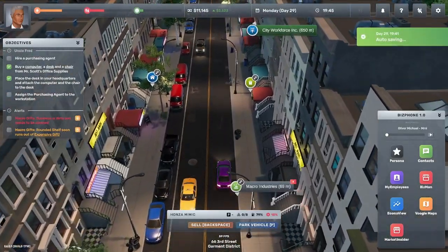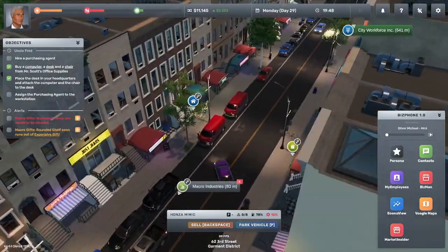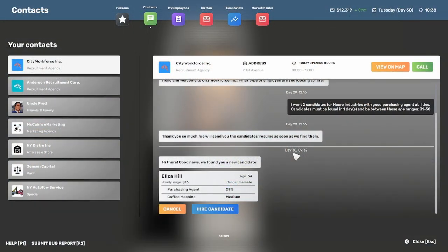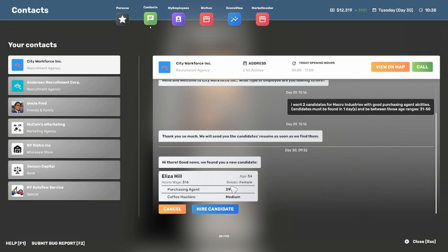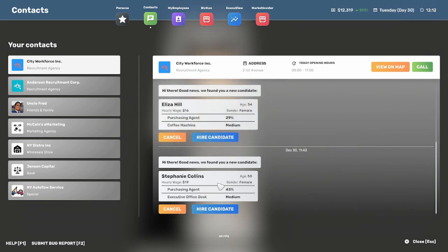City Workforce has sent us Eliza Hill — $16 an hour, 29% purchasing agent skill, which isn't great. They were supposed to send two people though. The other candidate is Stephanie Collis — $19 an hour with 50% purchasing agent skill. We'll go ahead and hire Stephanie. We'll keep Eliza in the queue as a backup — they'll always remain a candidate so you can hire them later.